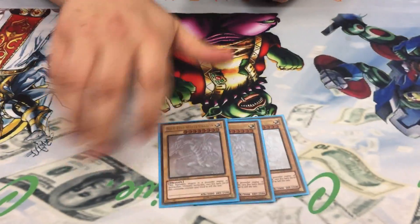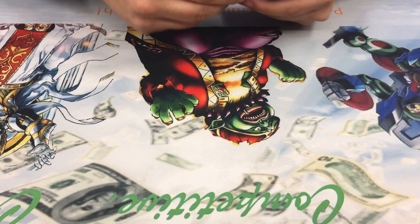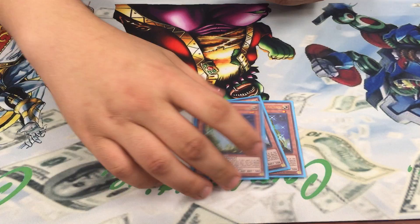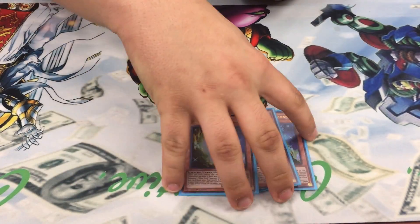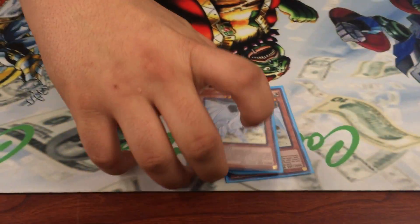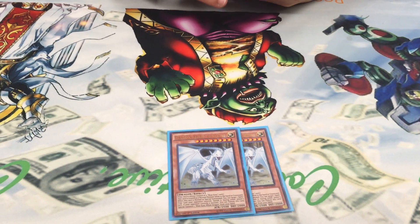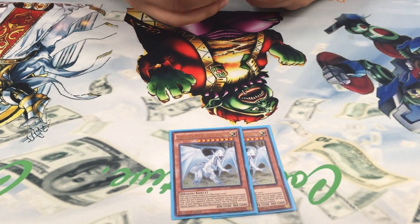Getting into the monsters: we have three Blue Eyes — standard. Three Sage, also standard. I want to drop it to two just so I can have more space for extra stuff, because I end up cycling through these way too much, but I like three. Two White Spirit. I haven't had the chance to bump this up to three yet. It's really good, but I can't find room for three, so until then, two.